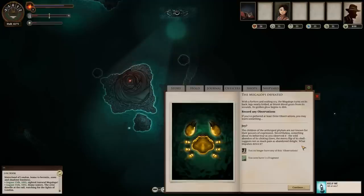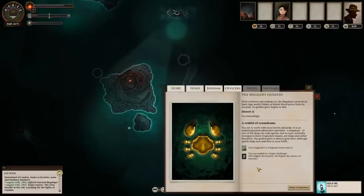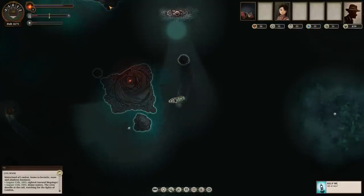The children of the arthropod phylum are not known for their powers of expression. Nevertheless, something about this behavior as you observed it — the wild abandon of its claws clicking, the merry flip of its shell — suggests not so much pain as abandoned delight. What impulse drives it? We have one fragment now. Discovering movements and locations, gain fragments — gain enough fragments and they'll combine into a secret. Secrets are always good. So we can dissect it — we got another fragment, and we've also succeeded a page challenge. Electro-esoteric and occasionally practical knowledge — increases speed at which you convert fragments into secrets. The more pages we have, we get fragments into secrets too. That's cool.